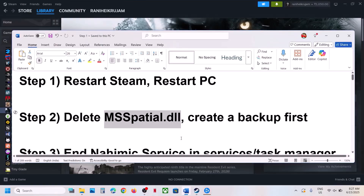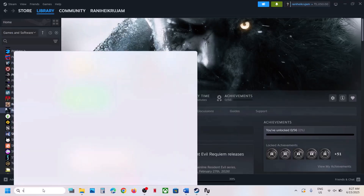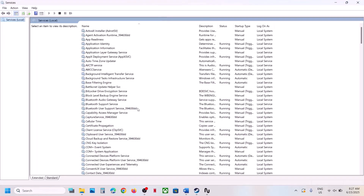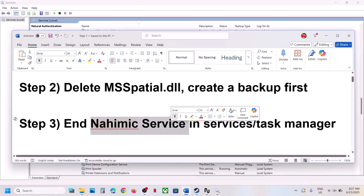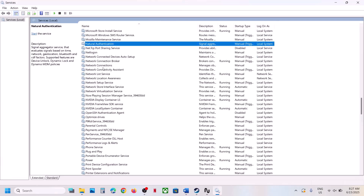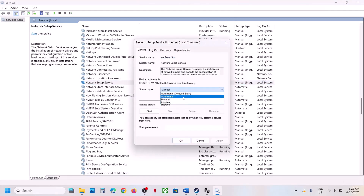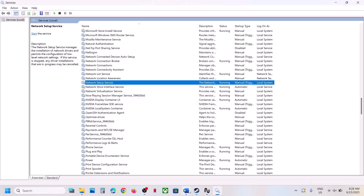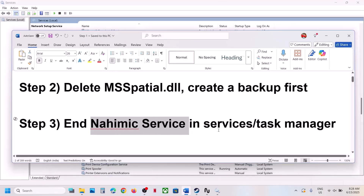If still not working, the next step is to end the Nahimic service in Services and Task Manager. Type 'services' in the Windows search box and click on Services. If you have Nahimic services running, find it in the list. Right-click on it — if the Stop option is highlighted, stop it first. Then right-click, select Disable, hit Apply and click OK. This has worked for many players, so it might work for you.